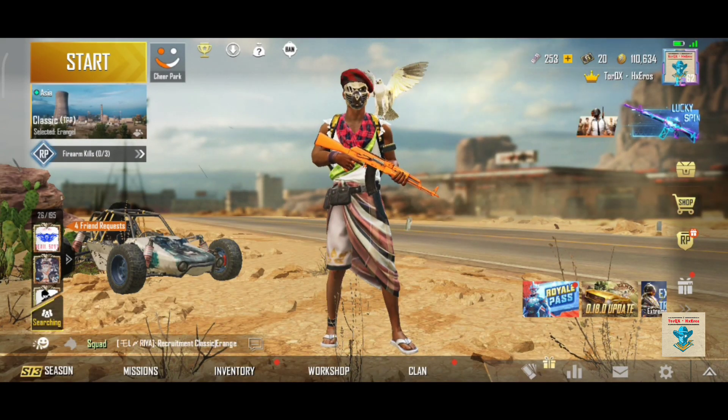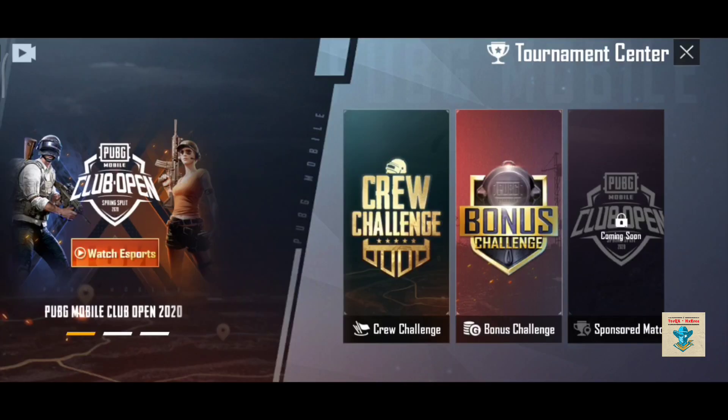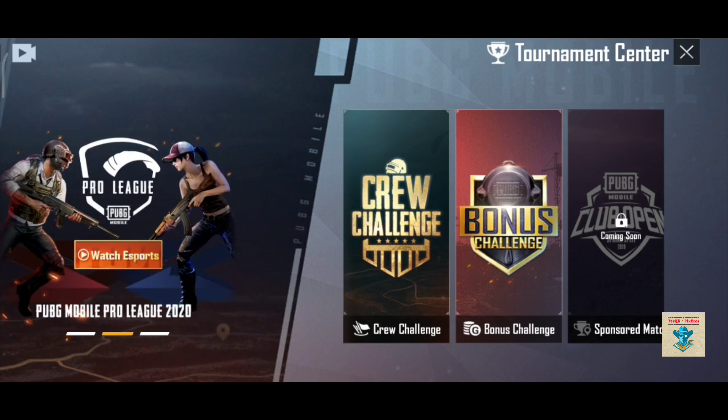Here we have the left side of the top. Start, share, park and trophy. Just click here. This is the interface. Here are 3 logos: Crew Challenge, Bonus Challenge and Club Opens. We will show you how to use the Bonus Challenge — just click here.